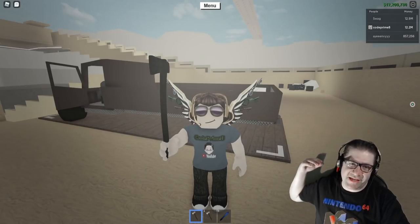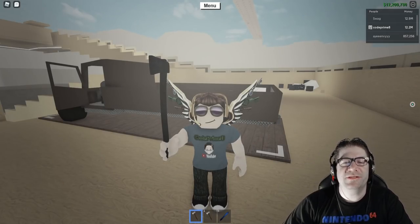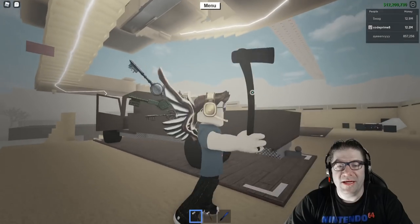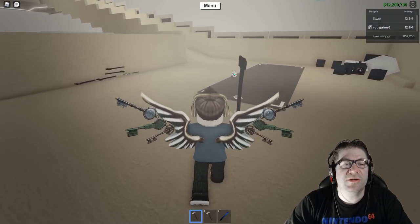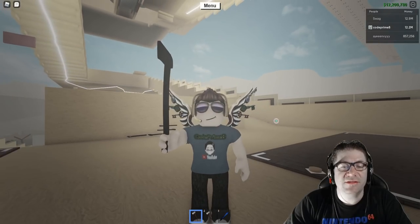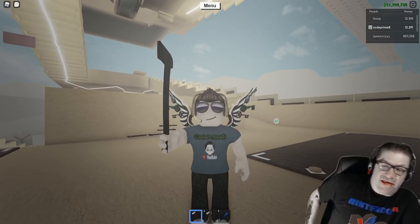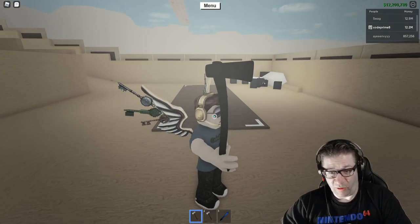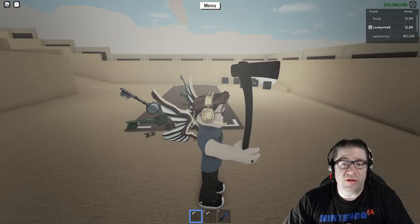Good evening, everyone. My name is Heath Haskins, Code Primate, and welcome back to another Lumber Tycoon 2 special episode, because tonight we are in Halloween mode. On October 31st, every single year, one specific thing happens — you can get the End Times Axe. That's this axe that I'm holding right here, and I'm going to show you how.